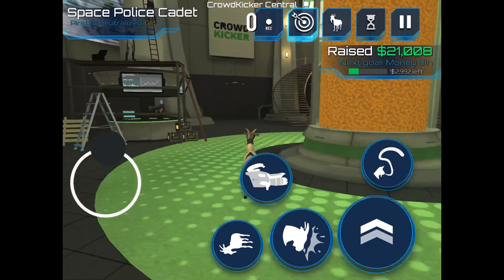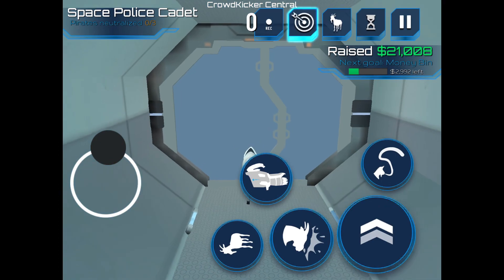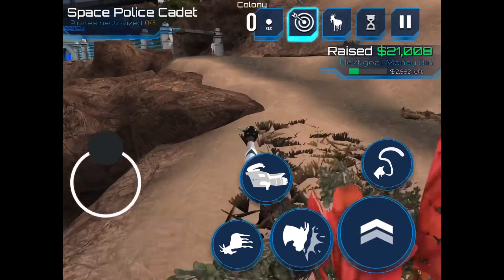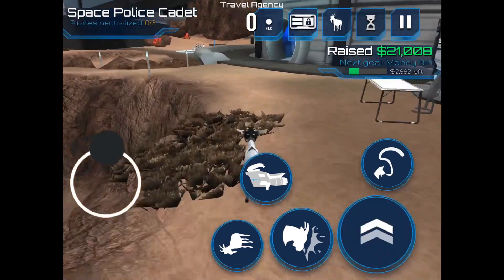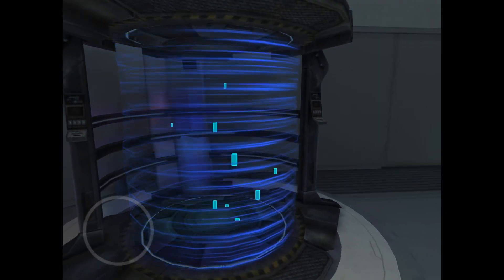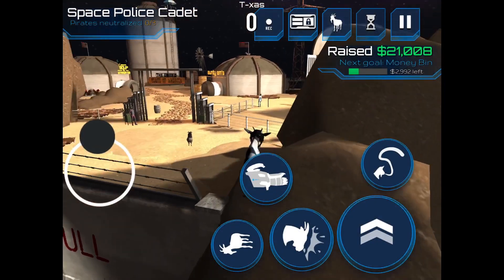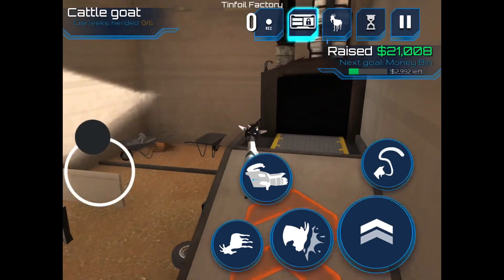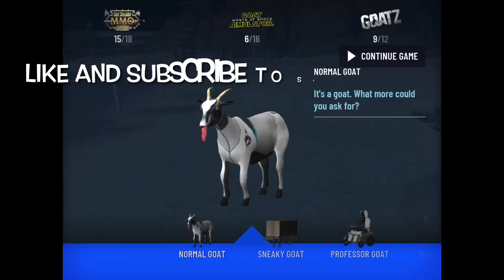From the beginning. Run, run, run as fast as you can — you can't catch me, I'm the goat simulator goat. The first time I said that was in Goat Simulator Goat Z. Okay, we're going to teleport back to Texas — in Goat Simulator that is. Cattle goat — put the animals in the pen. That didn't work? Come on. Like and subscribe to Stanley Cat Games.